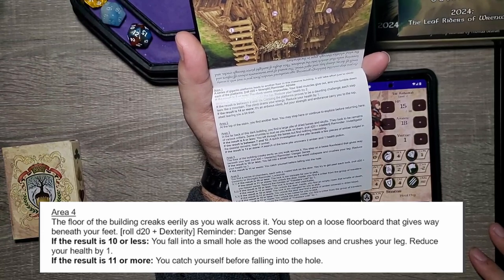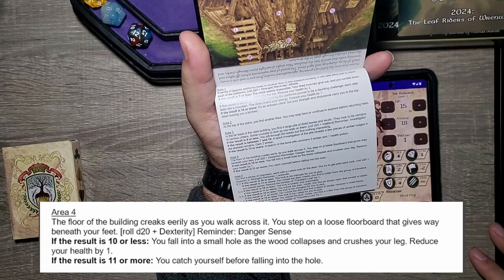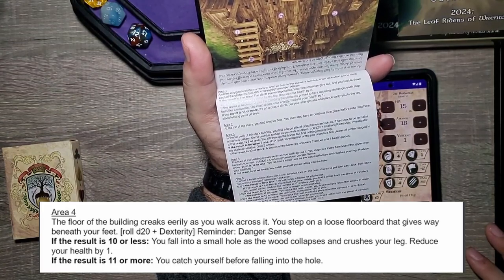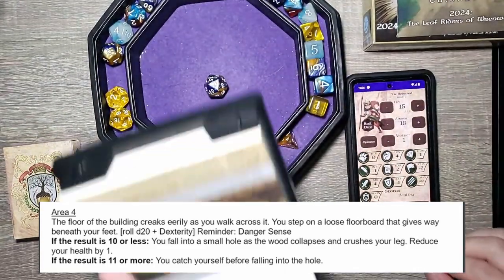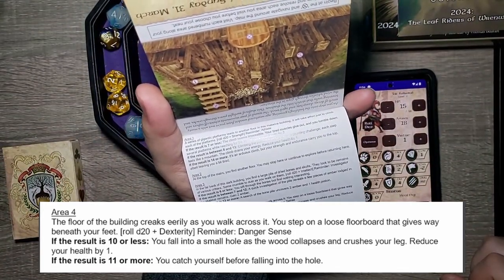The floor beneath the building creaks eerily as you walk across it. You step on a loose floorboard that gives way beneath your feet. Roll D20 plus danger sense — we don't have danger sense. The result is 12 plus 4, which is 16. Needing 11 or more, you catch yourself before falling into the hole.